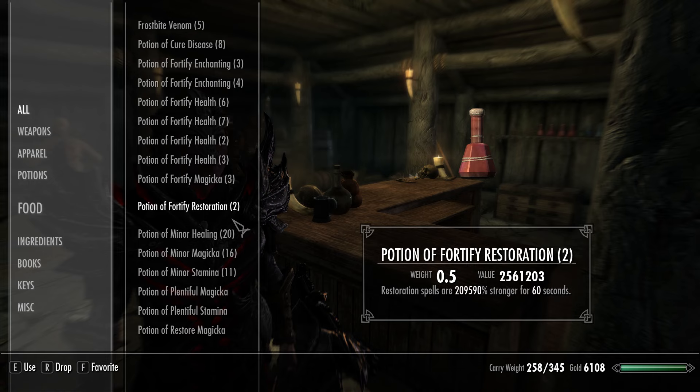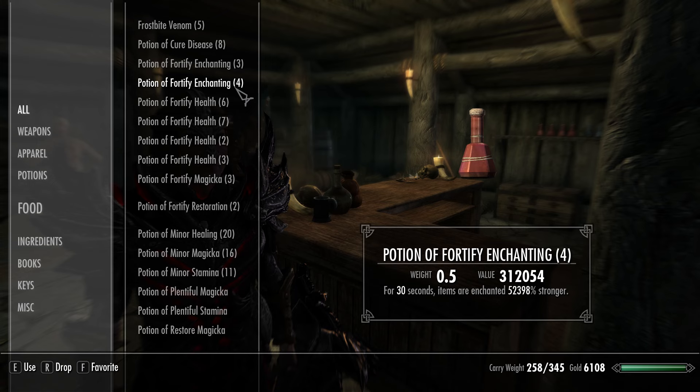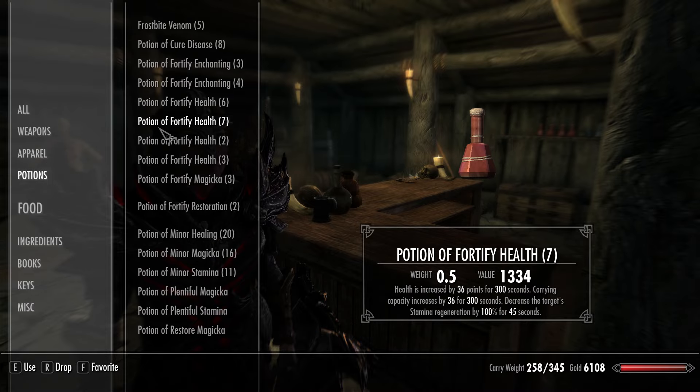Right now we're really dependent on these Resto pots to give us all the things we need as far as boosted items and all that. But with one of these — in this case we have a 13% to potions — we use one of these rings and we make a crazy huge one so we don't have to do it again anymore.